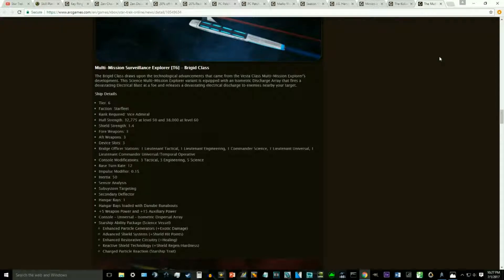These are excellent, excellent science ships, and the fact that they're cross-faction is great. KDF and Romulan just have a severe lack of science ships, and while this doesn't go a long way, at least it's starting to give you something to close that gap.